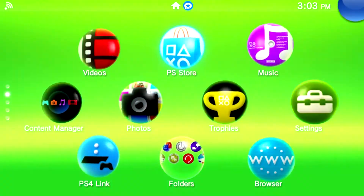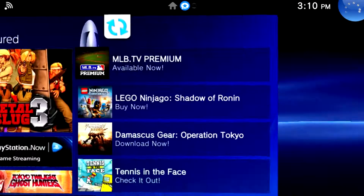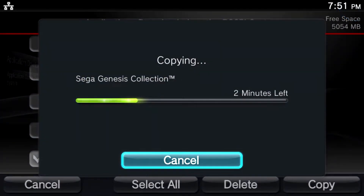It has to be digital since game card Vita games are actually stored on the card itself. Now you'll first need to download your Vita game, install it to your system, and then you can put it onto your PC.